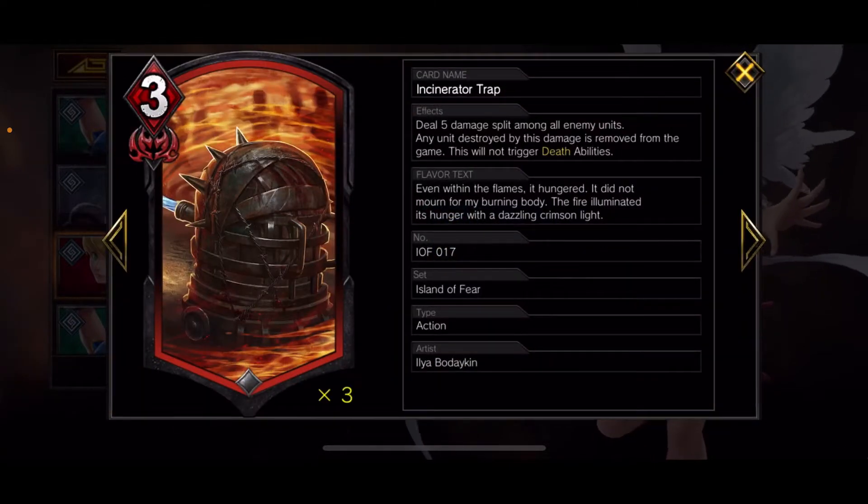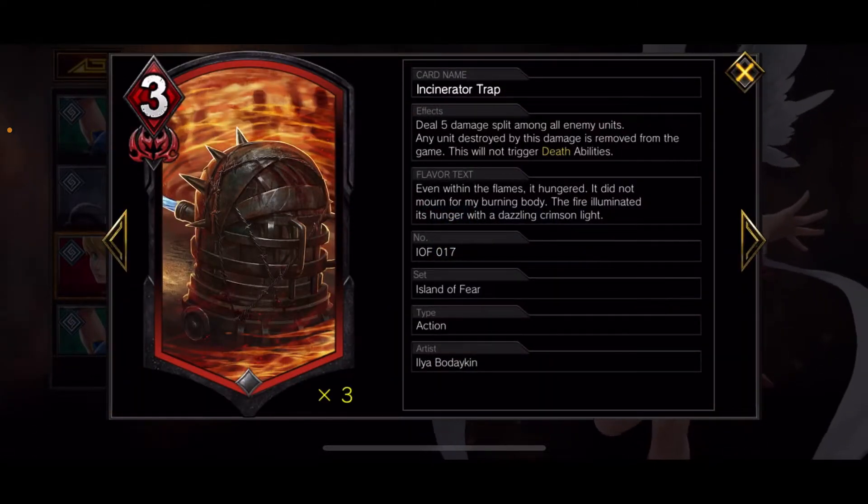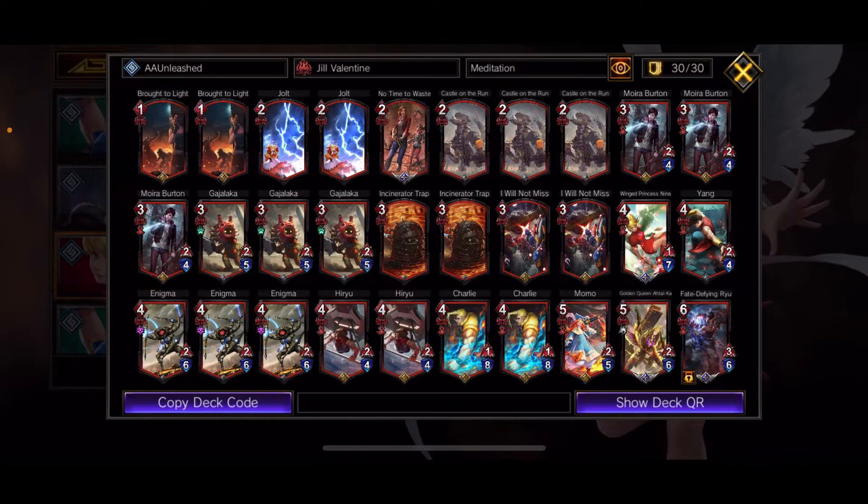I run two Incinerator Traps. With a lot of decks now relying on death abilities or something like Faith, this deals five damage split amongst enemy units, and if any unit is destroyed by it they're removed from the game — which hurts decks like Uruburus, Bringer, or Faith-based decks. Their death abilities do not trigger, which is awesome.